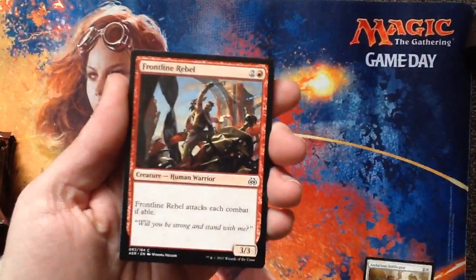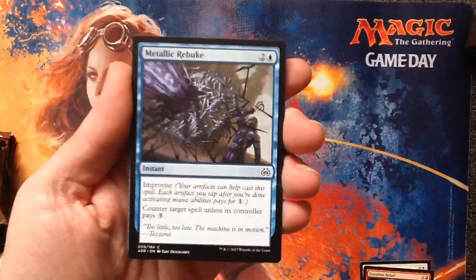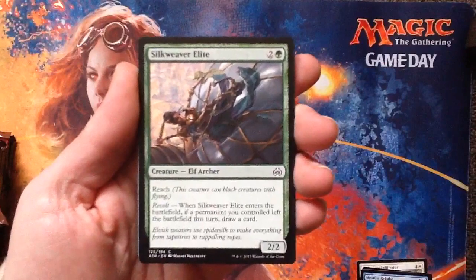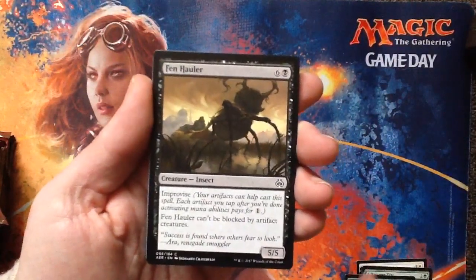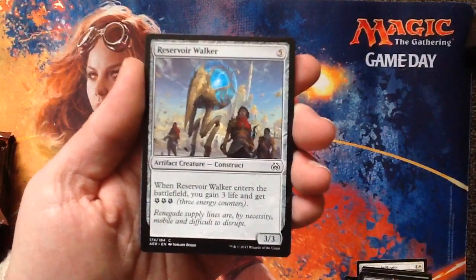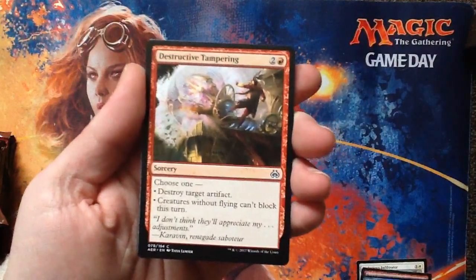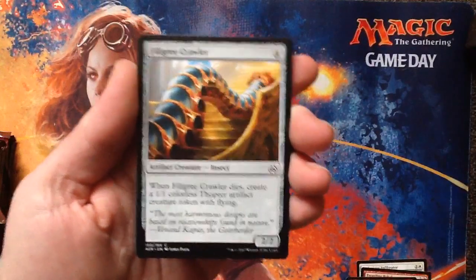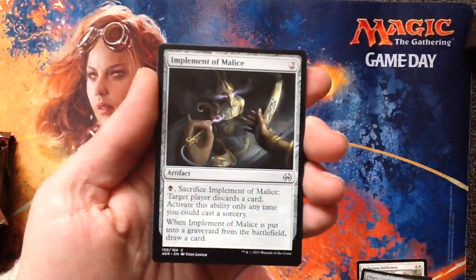Audacious Infiltrator. Frontline Rebel. Metallica Boot — great spell. Silkweaver Elite. Natural Obsolescence — obsolete. Fenhala. Reservoir Walker — he gives you lots of energy, I like him. Destructive Tampering. Filigree Crawler — oh god, it's an artifact insect. Gross. Implement of Malice. Shielded Aether Thief — we're into our uncommons.